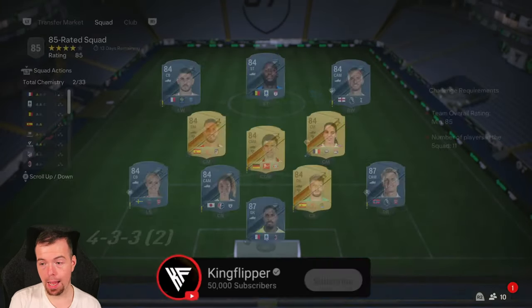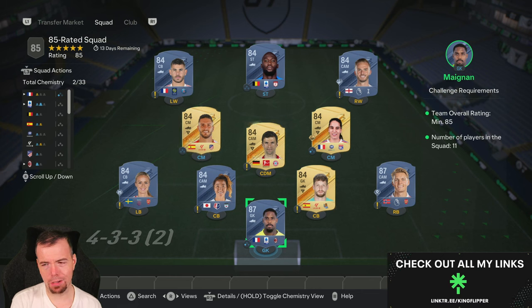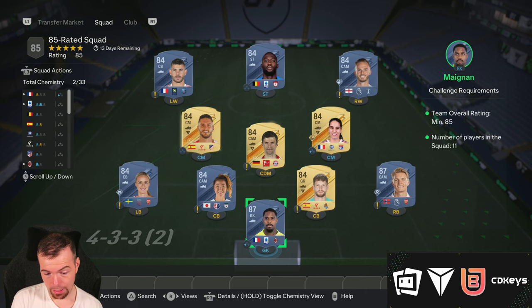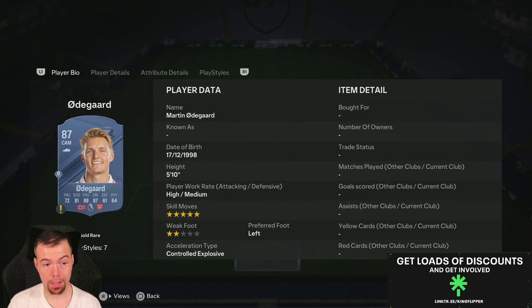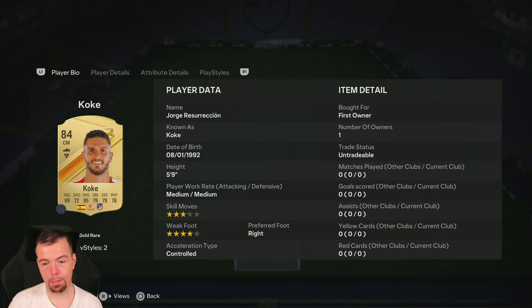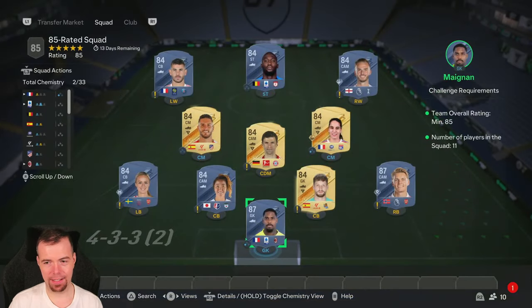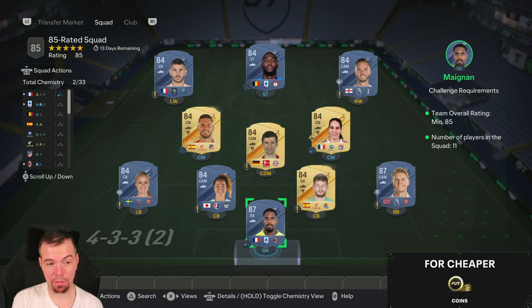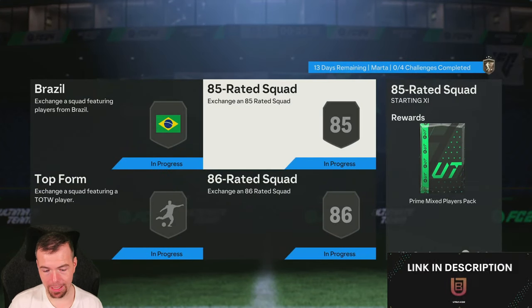Then we get into the 85-rated squads: 9 x 87s and 2 x 84s — 2 x 87s and 9 x 84s is the cheapest way to do an 85-rated team, but again because of all the prices going up, it's not cheap — it's jumped up 10k as well. Your 87s are around 18k, so you've got Mainan and Odegaard. Hopefully they come down in price again. Your 84s are 2.8k — Romero, Nagasato, Elstead, Muller-Rice, Majari, Gocke, Madison Beer, Lukaku and Hernandez. So at the moment you're looking between 60 and 65k to do an 85-rated team. A Prime Mix Players Pack is the 20k reward.